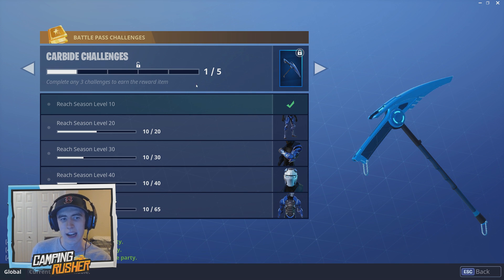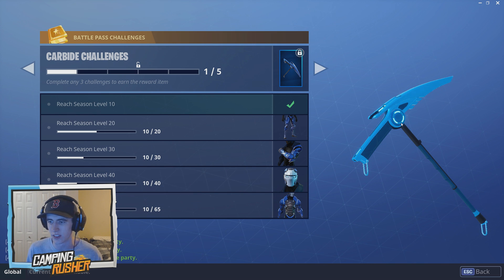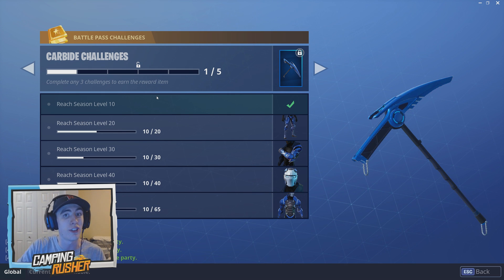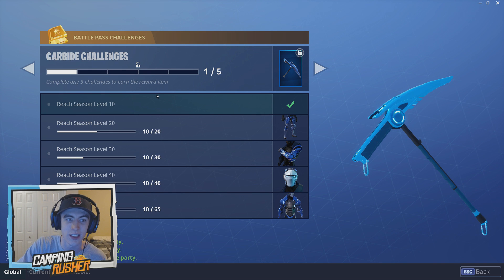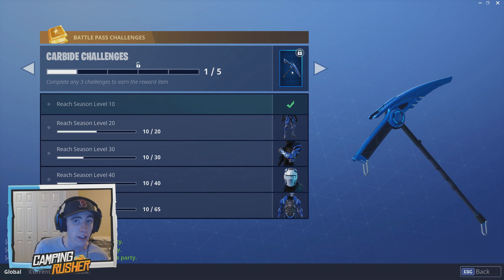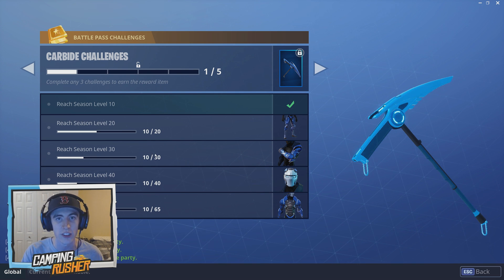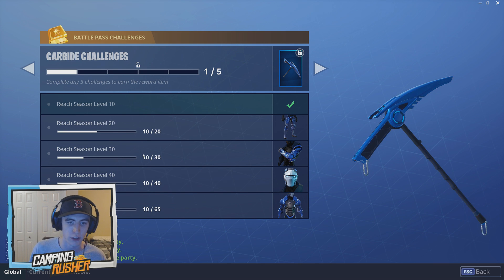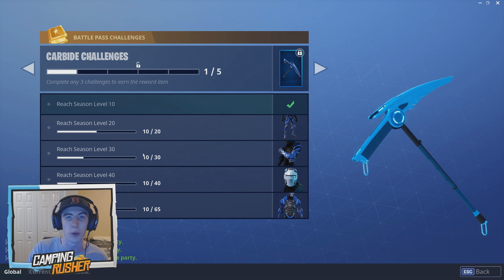Now, how does the pickaxe work? It says 'complete any three challenges to earn the reward item,' and this is the reward item here on the side — this light blue, sky blue pickaxe looking thing. You only have to complete any three of the challenges, but that's not any challenges in general — that is specifically the challenges that exist under the Carbide challenges. Those challenges are just 'reach certain levels.' So to unlock this pickaxe, all you have to do is reach season level 30. Once you reach season level 30, you will have completed three of the five total challenges available for Carbide, and thus unlock the pickaxe. At that point you would have the chest plate, the legs, and the arms as well.